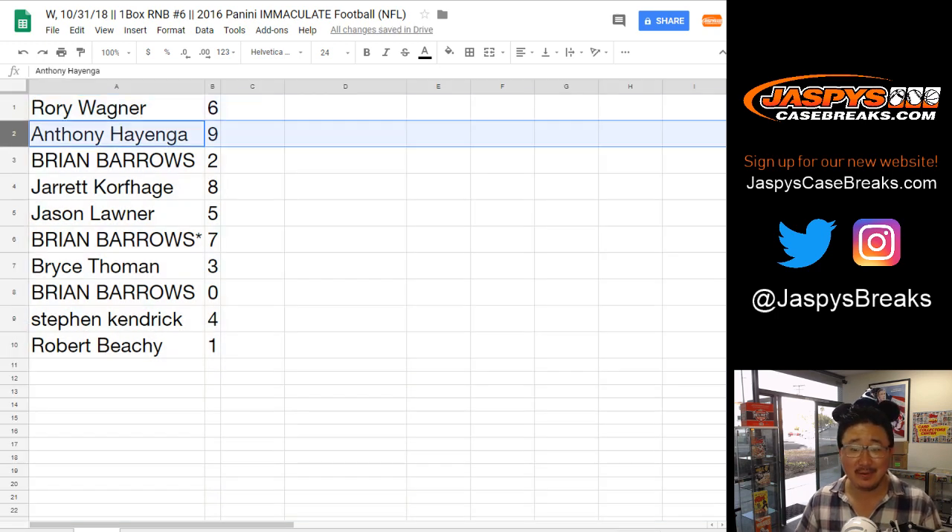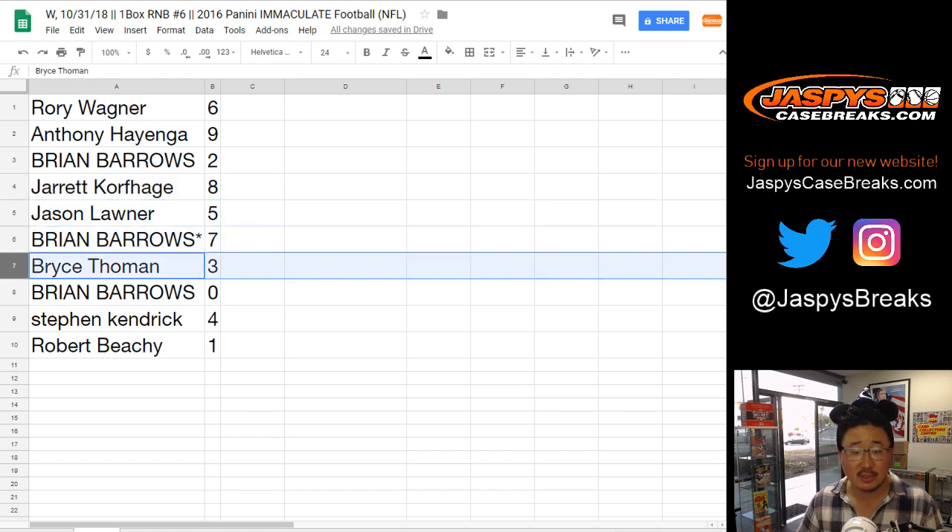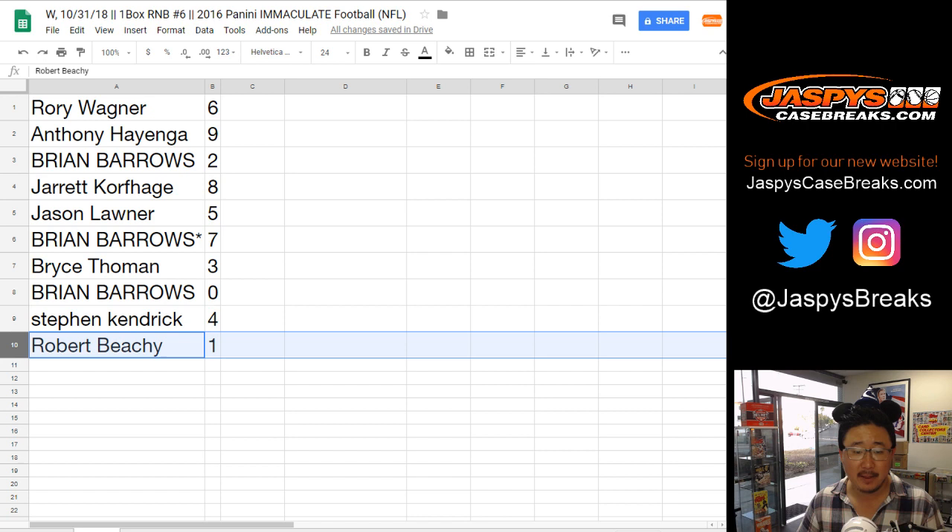Rory with six. Anthony with upside down six. Brian with two. Jarrett Kaye with eight. Jason with five. Brian Barrows. Last spot, Mojo — seven. Bryce with three. Brian with zero — so you'll get any and all redemptions, Brian, including one-of-one redemptions. Stephen Kaye with four, and Robert with one.